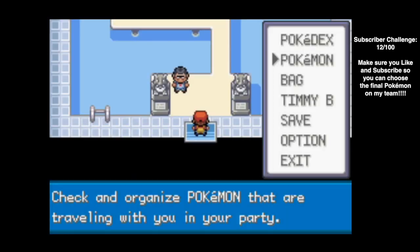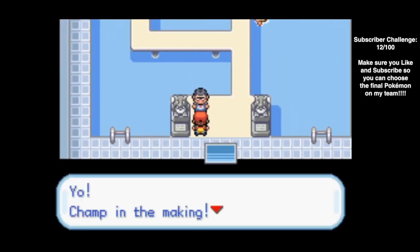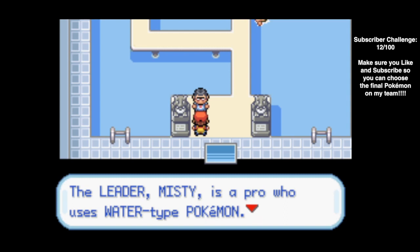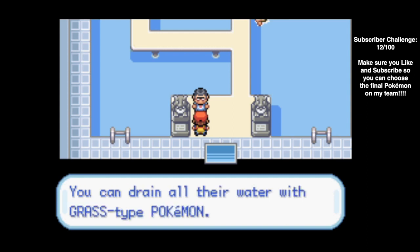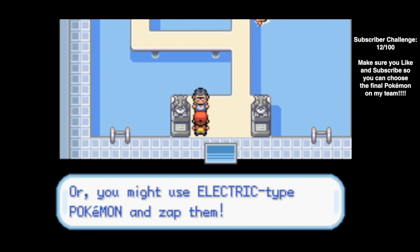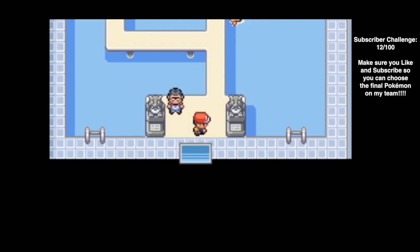We have Littlefoot up front, and this is going to be quite the sweep with him. An NPC chimes in: the leader Misty is a pro who uses water type Pokemon. You can drain all their water with grass type Pokemon — which is Littlefoot — or you might use electric type Pokemon and zap them. Well, thanks, my dude.